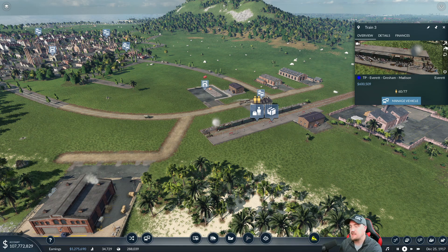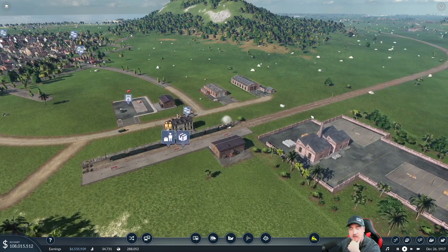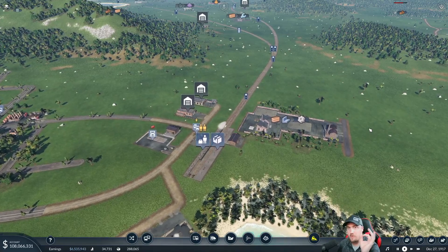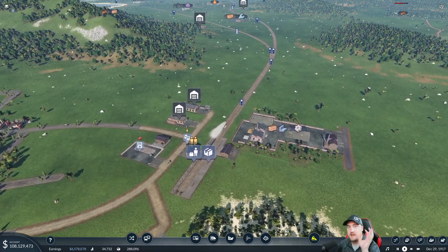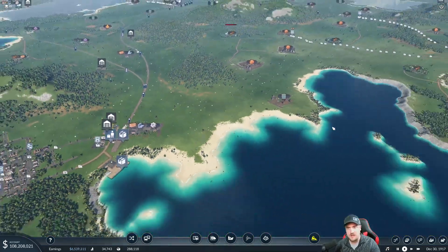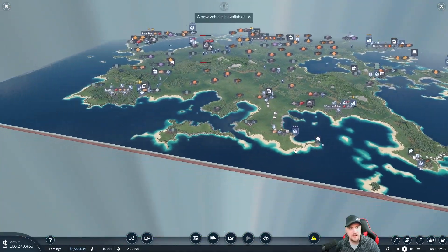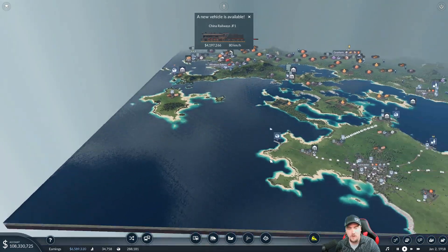The upgrades I'm talking about today are all freight type goods. The main reason is that we finally have a cargo road vehicle available which allows us to maximize the products we can possibly carry from our distribution center. If you didn't catch the end of last episode, I'll explain it again here. Let me find my example — China Railways.